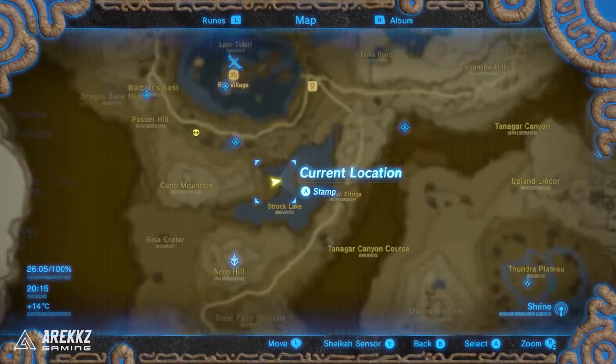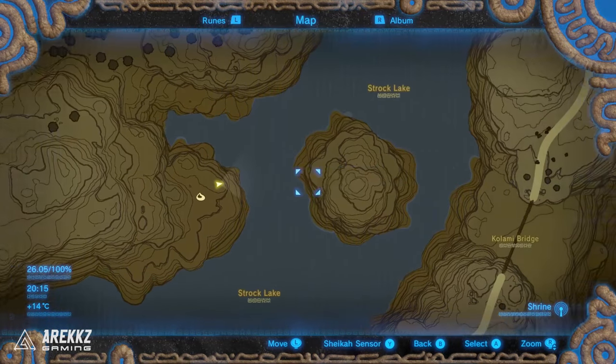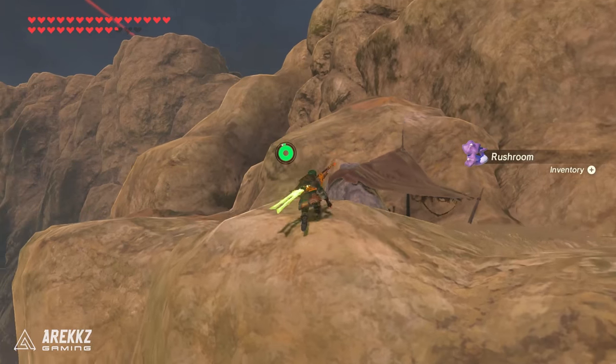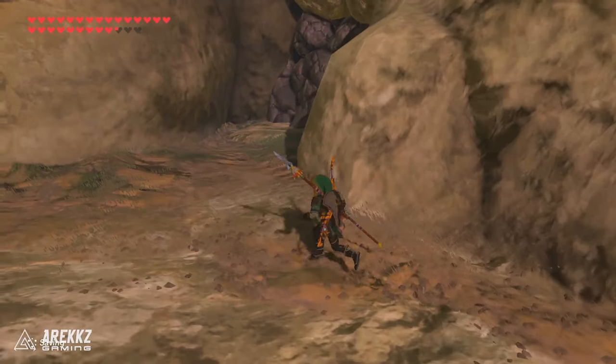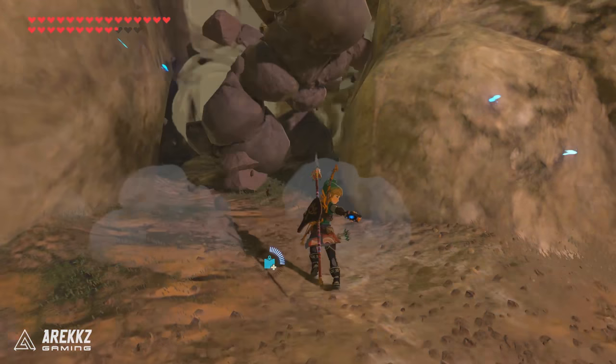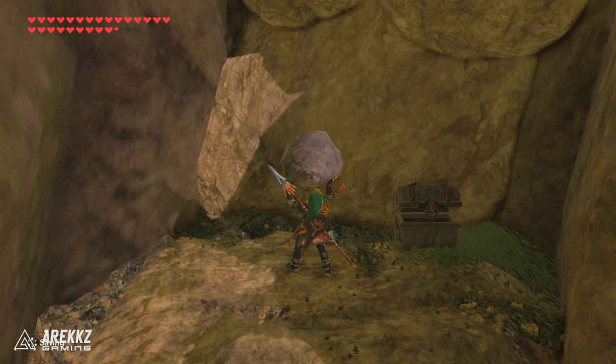Then the next one is very close to where we were just at. Go straight from where you were over to this little sort of island in the middle of Strok Lake. Once you're over there, go past the little camp into this little alcove and throw a bomb. Destroy the rock wall and behind that you'll find a chest and a boulder. Pick up the boulder and that is your next Korok.